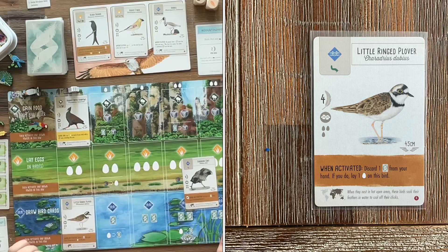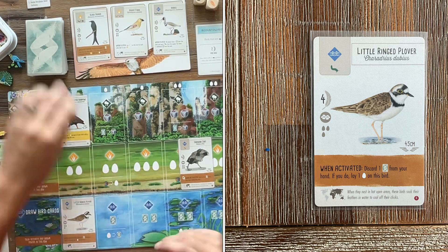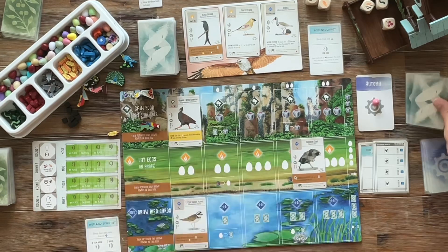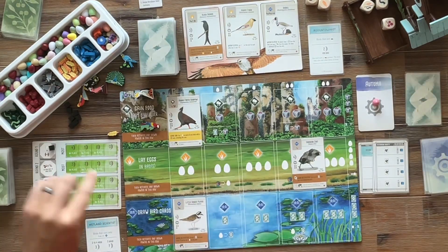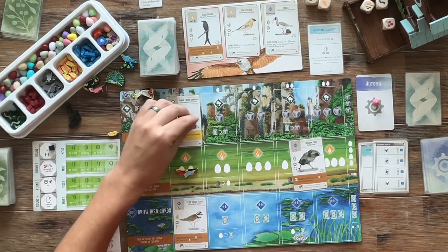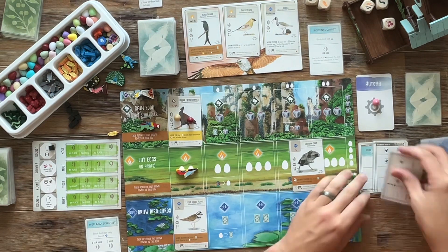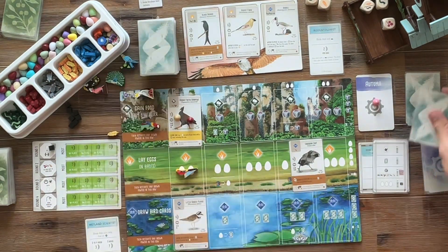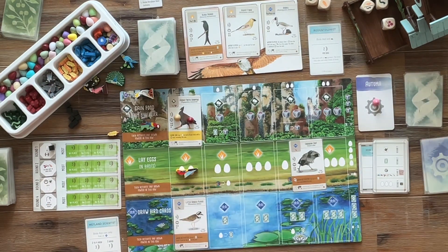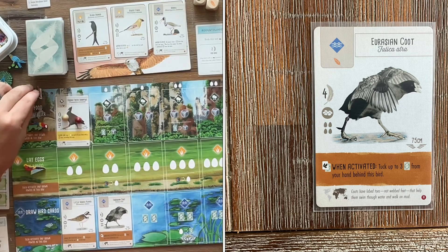We're playing another bird — our Little Ringed Plover. It says discard one card from your hand; if you do, lay one egg on this bird. So that's an egg layer in the wetlands we're going to try to utilize. The first end-of-round goal is eggs in the cavity nest, and I don't see a way for us to win that goal at this point — it's not my primary focus. The Automa gets another five points.